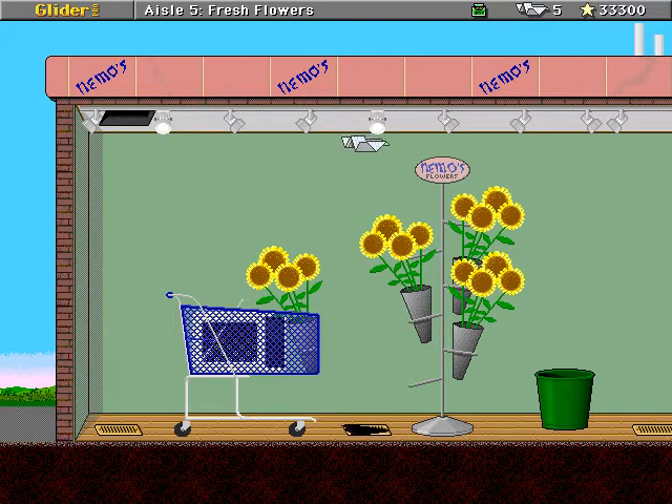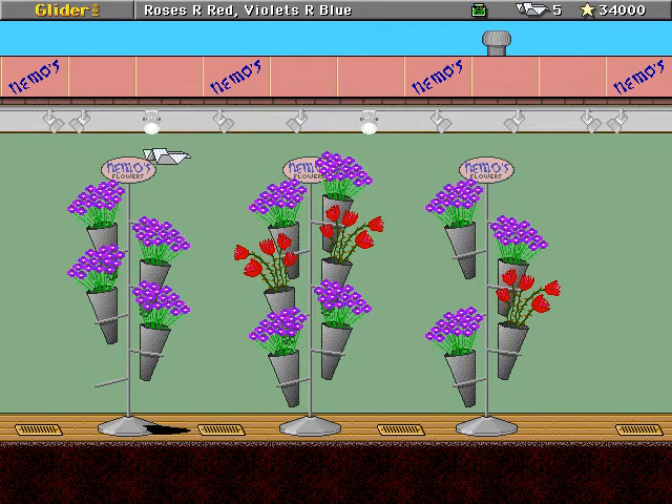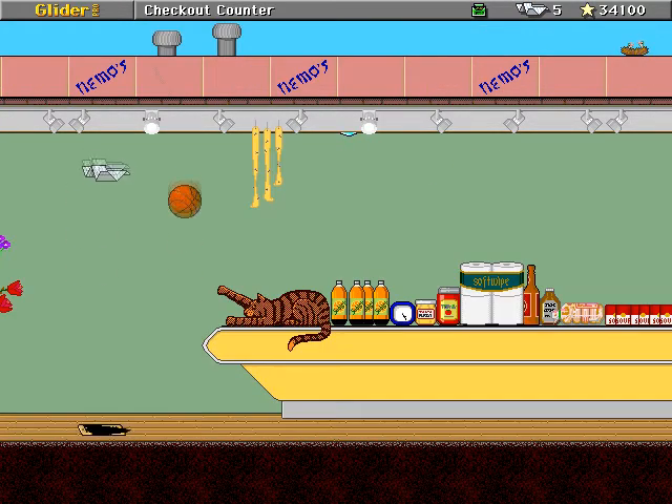So you can tell I was pretty new to that segment of the house, doing the common Glider Pro thing of checking the incidental background items for bonus points. A lot of houses like to hide bonus points in the background items. In this house, the roses also act as spider webs just like the flypaper does — they will get you stuck. You don't want to hit those.